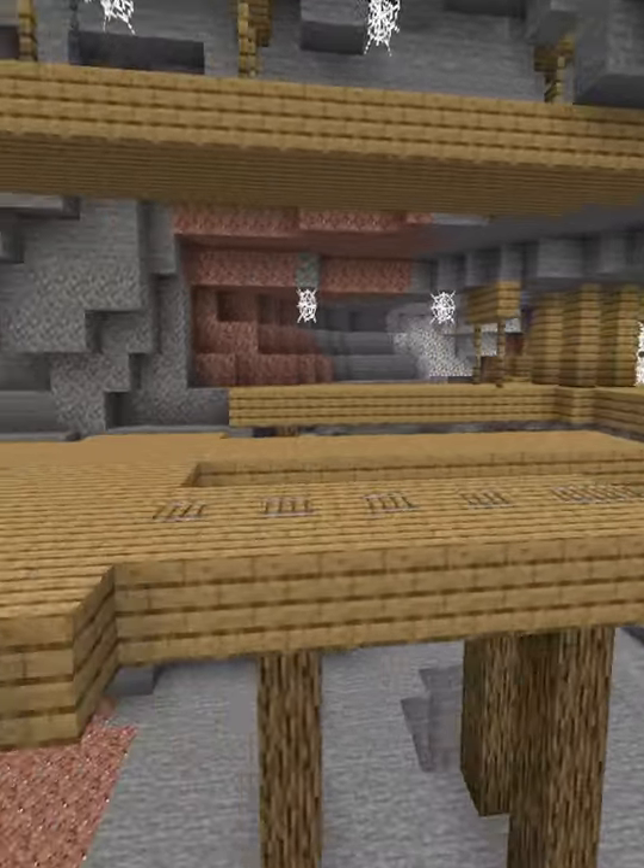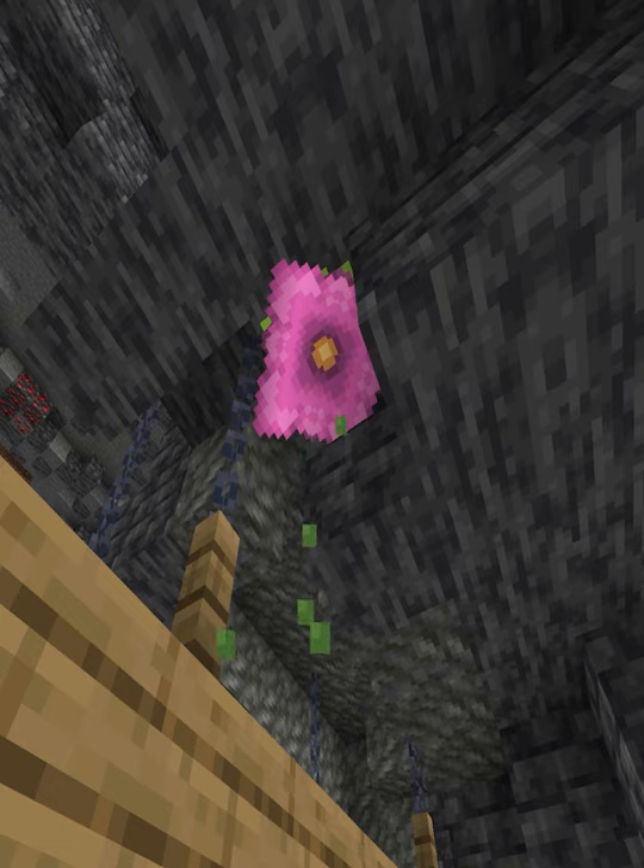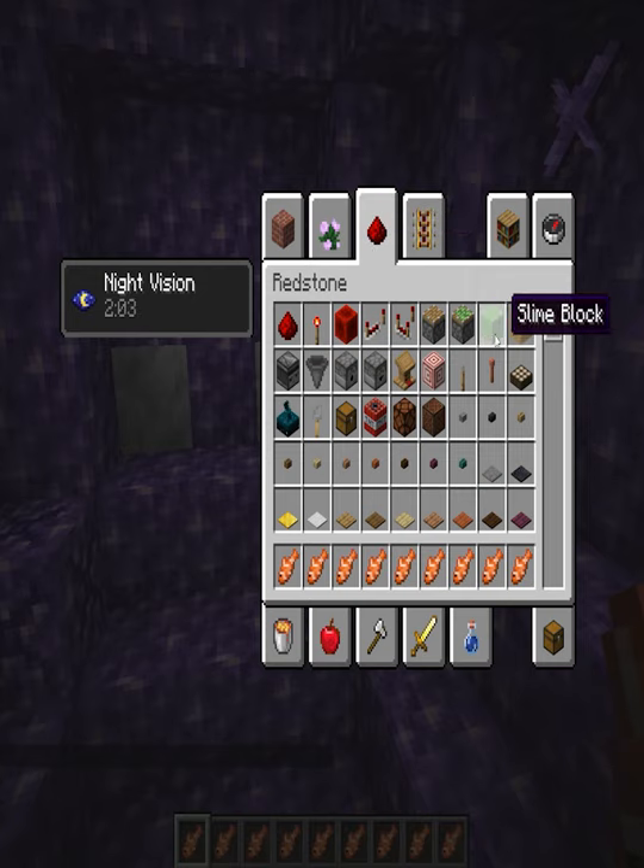Particles will now appear around the Spore Blossom plant, and we have even more changes to the creative menu for the redstone section. You can now find the Honey blocks and Slime blocks in the creative redstone section.